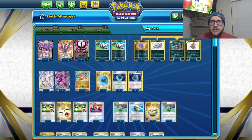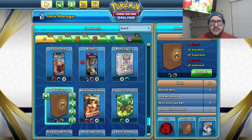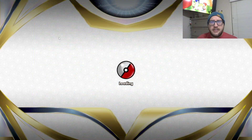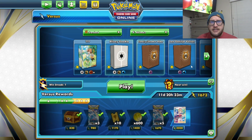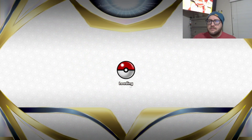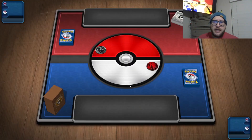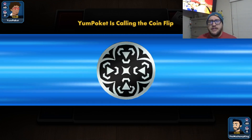That is what we are working with today. Let's get some good matches and wins in standard format. We are looking at Yum Pocket for our opponent today.